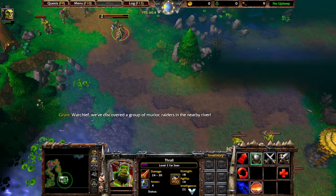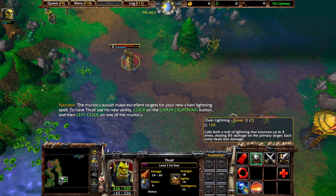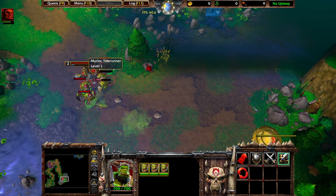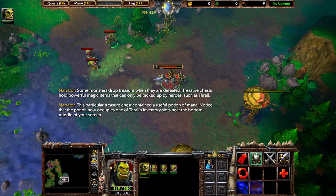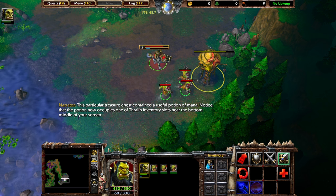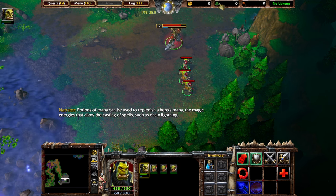We've discovered a group of murloc raiders in the nearby river! The murlocs would make excellent targets for your new chain lightning spell. To have Thrall use his new ability, click on the chain lightning button and then left click on one of the murlocs. My mana got regenerated. Some monsters drop treasure when they are defeated. This particular treasure chest contained a useful potion of mana. Notice that the potion now occupies one of Thrall's inventory slots near the bottom middle of your screen. Potions of mana can be used to replenish a hero's mana, the magic energies that allow the casting of spells such as chain lightning.